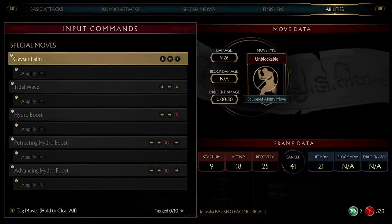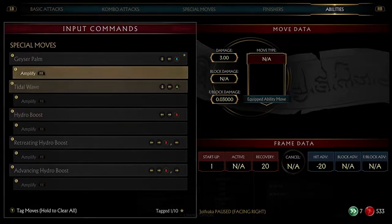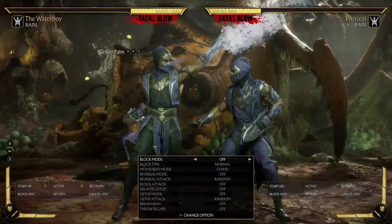It's time to learn Rain. His most important ability is geyser palm and then the rest are all fine but they're not crucial. For me it's geyser palm, which by the way is this one here.